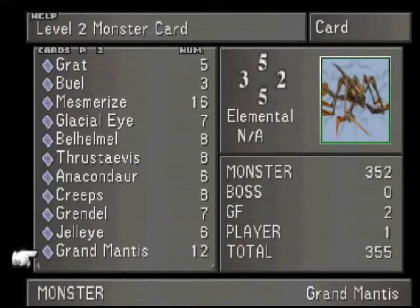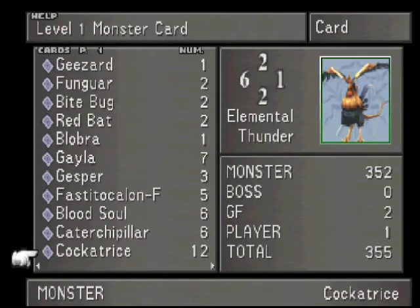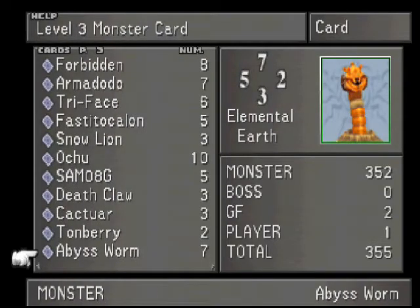The reason I got the Grand Mantis is because we need some sharp spikes, I believe, for Quistis's ultimate weapon — though I'm not entirely sure if we're going to be doing her weapon because of all the ingredients required. Abyss Worm: we got seven, one turns into a windmill and the windmill turns into 20 Tornadoes per card, so we can get at least 100 Tornadoes. Seven is a good number — we only need one full set, and the other two would be nice because we need two for Rinoa's ultimate weapon.